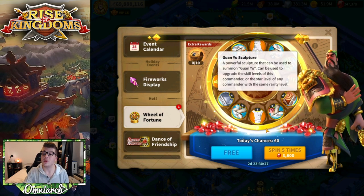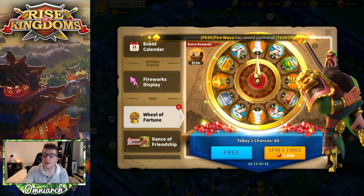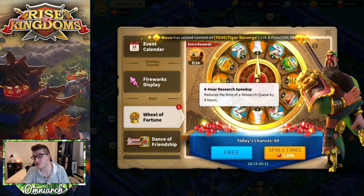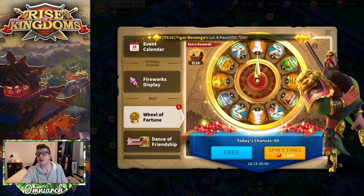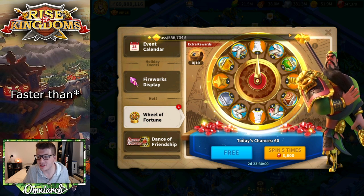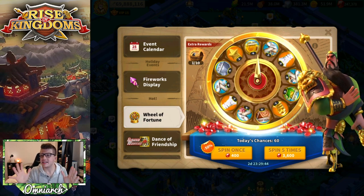There's a lot of stuff on this wheel. What we're really looking for is the 8-spot, but we'll also gladly take the Guan Yu sculpture and the universal sculptures. I'm low on resources right now so I'll take resources. I really don't need stone, research speed-ups, or building speed-ups. I can use some stars but I don't really need that many because the rate I'm getting them is slower than the rate I'm expertise-ing legendaries.